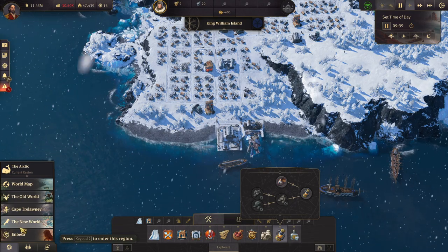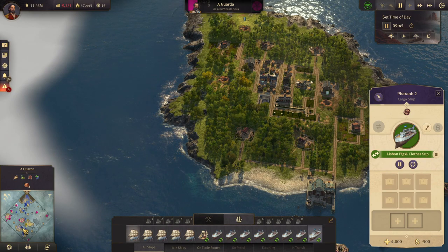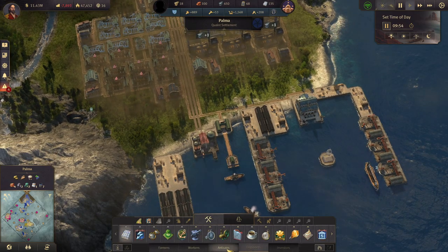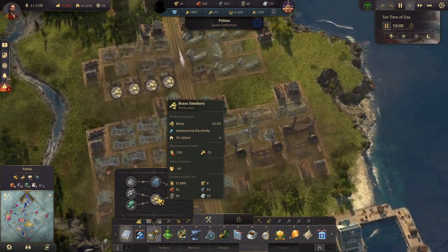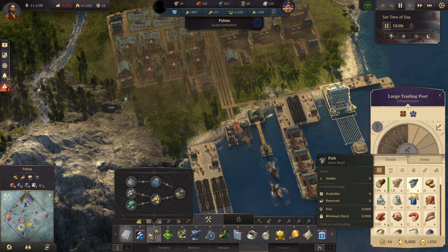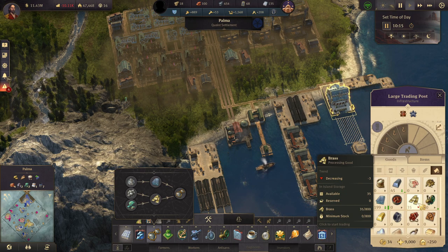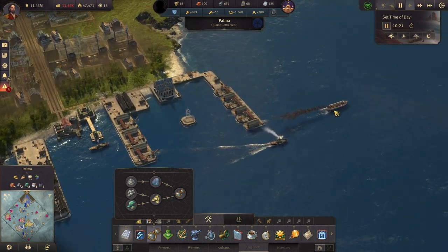Let's head back to Cape Trelawney and check out brass. We are producing brass — we have four brass smelteries on the island. How much brass do we have? That's an immediate product — 34, 35. Not a lot is the answer to that question.